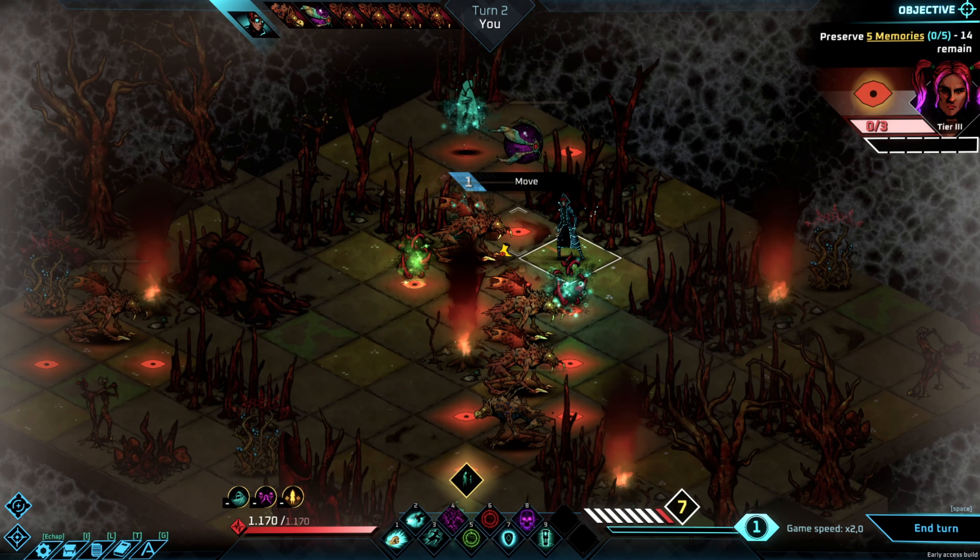The ponder shard is quite useful as it resets our mind tree — our talent tree — if we want to try a different spec. Right now I'm playing with fear damage, but we could also change the mind tree to do melee damage or pain damage, which is the third damage type next to grief.